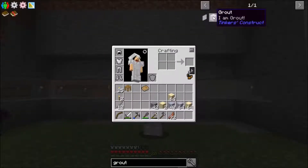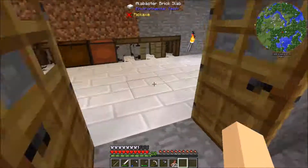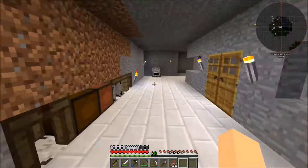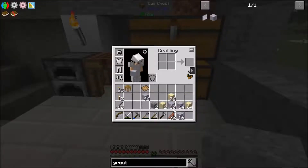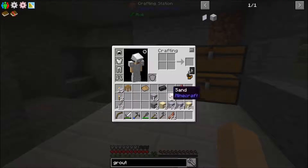The first thing we need to do is create grout. Grout is created like this — we got sand, but it says we're missing clay balls. Let's hit F5 and get inside before we get blown up and take a sleep. Alright, let's go ahead and create our grout — bada bing bada boom! That just gave us a stack plus 16, not bad. When we smelt it, I think this gives us one ingot per block, so we'll get about 16 blocks each.